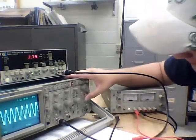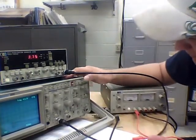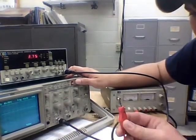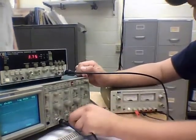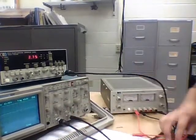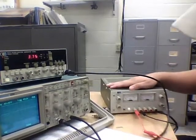Now we're going to go over here and put this on a single sweep. We want a single sweep for our trigger so it only reads our one swipe on the metal. Then we go over here and turn on the cursor — plug in so we can see which one's faster, which would clearly be me.